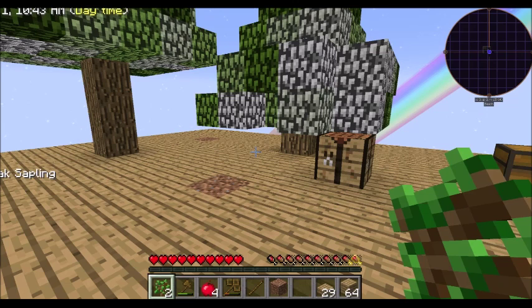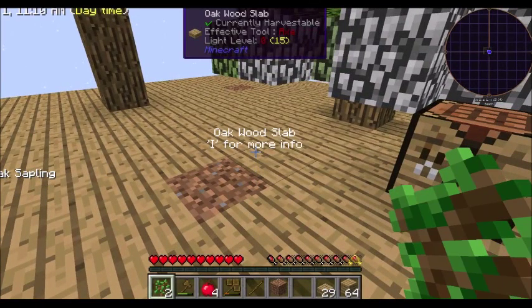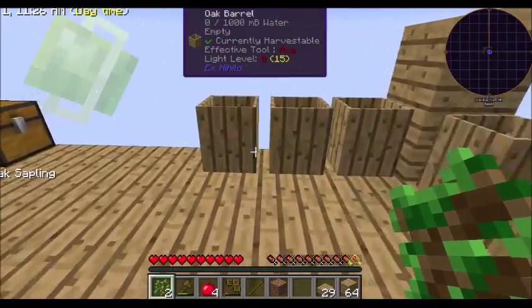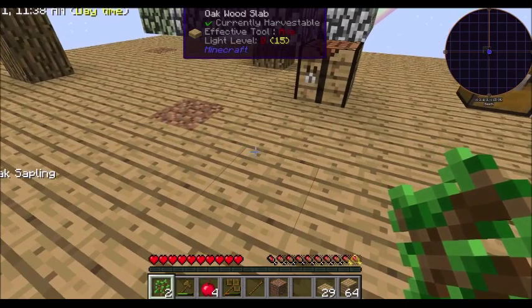Each different type produces different types of resources — I don't really want to call them ores because they're not always ores, they give you different products. For instance, once you sieve gravel, you'll start getting diamonds, coal, those types of things along with your basic ores — your gold, your copper, your iron, your different ores. And that's where you go.